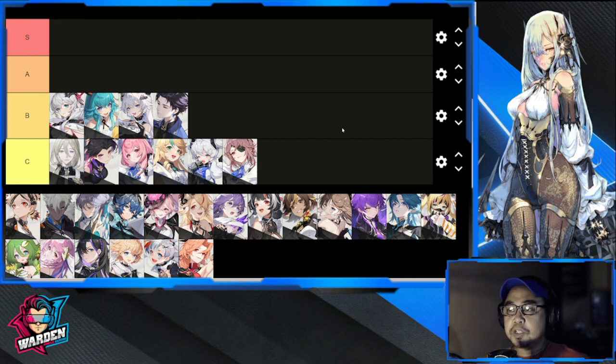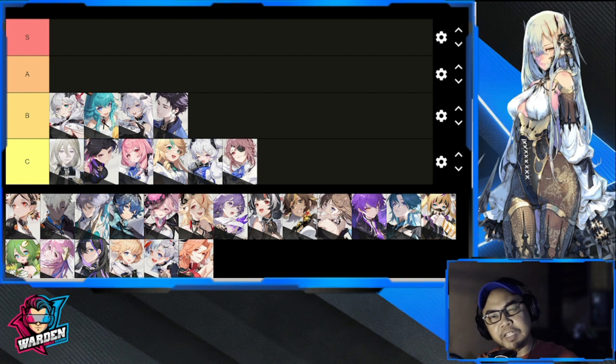Next we have Black. He has very good early game potential but will be dropping off to Tier B at max potential. Be careful investing too much in him. He can do encroaching cold and is suitable for DPS characters, but I'd recommend not investing beyond level 50 if you have better characters to put resources into.